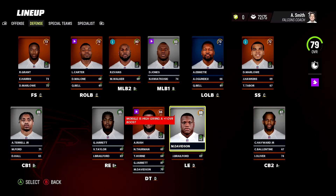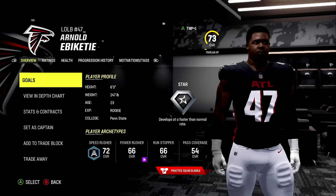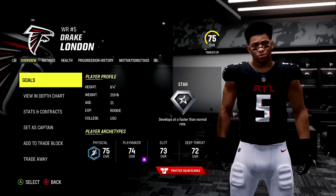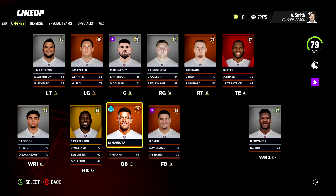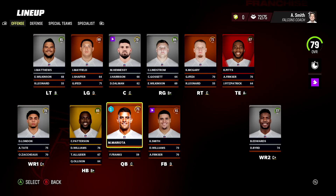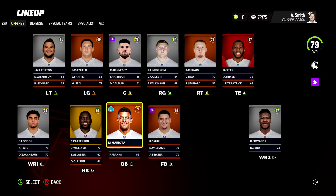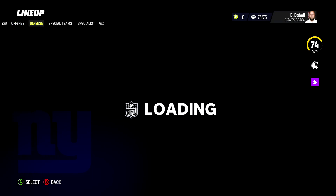Atlanta Falcons are up next. They have two hidden dev players: at wide receiver Drake London, and at linebacker/pass rush Arnold Ebiketie. Arnold Ebiketie comes with a star dev trait, and Drake London is pulling a star dev as well. I'll just say this - in terms of sleepers, if you're asking what's a sleeper Madden 23 franchise team, it's 100% the Atlanta Falcons. They are the sleeper team of Madden 23.